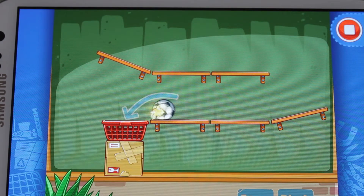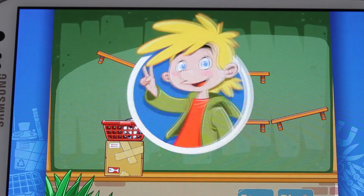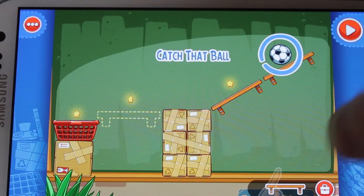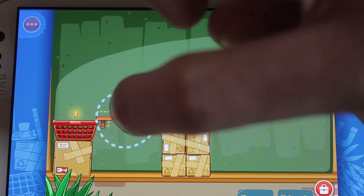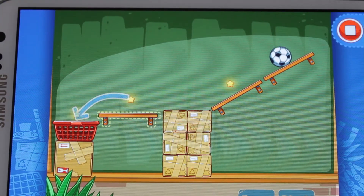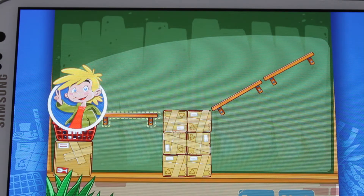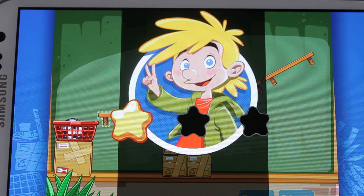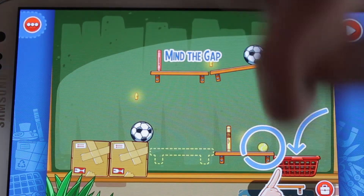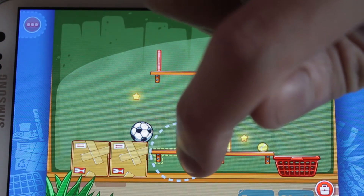This is level one. So now you have objects — you have to place the object, then let physics run, and try to collect all the stars. The first ten levels or so are really easy. It's more just a case of getting the placement right.